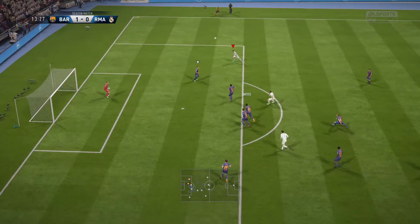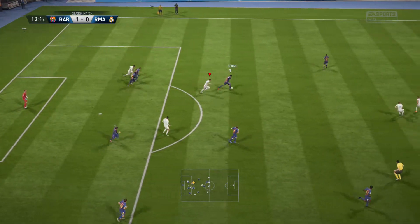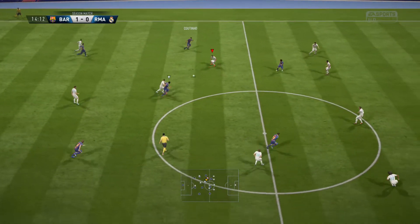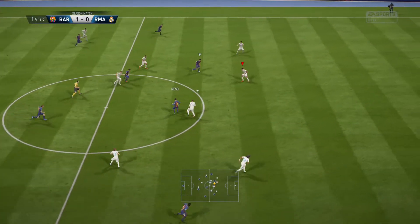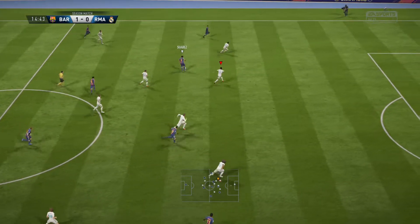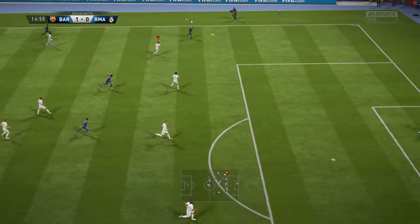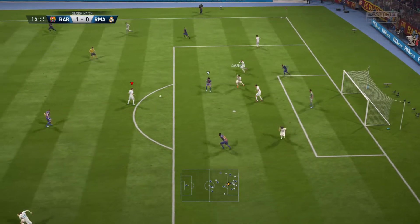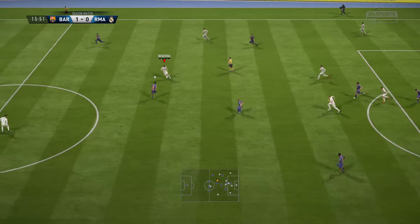That's a good block. Sergio Busquets, test of his control now. Coutinho, a return ball. Luis Suarez. Now it goes into the wider areas where they've got a winger waiting. Should really deliver from this position. The defender in the way.